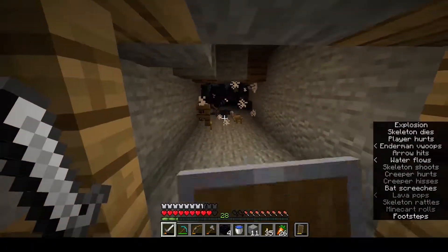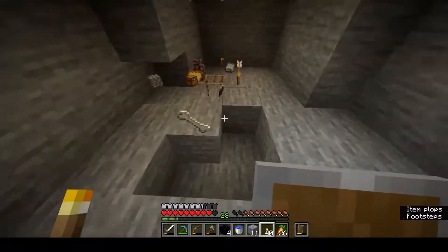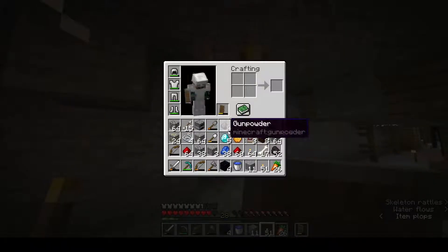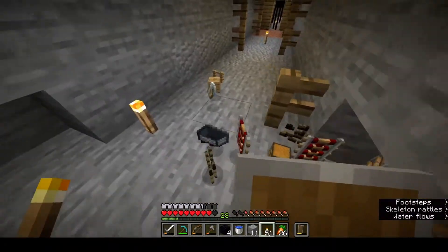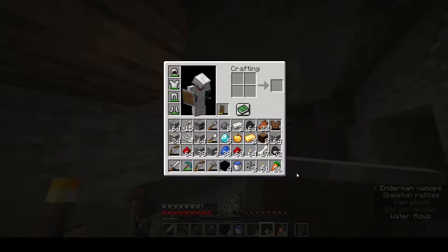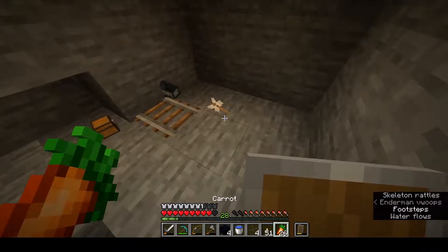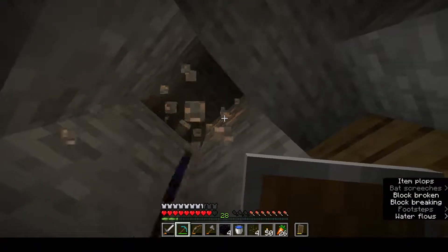Oh gosh — diamonds! Okay, it's not as bad as I thought it was. I want that. Is there anything useful — a name tag? That could be fun. Melon seeds — that's also good actually, because I haven't found a jungle yet. I don't think we have melon seeds at the other place yet. This might be the first melon seeds we've found. I'll bring some of them back to the community area, because we need them for villager trades and also for health potions.